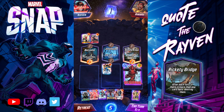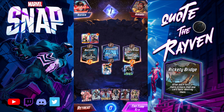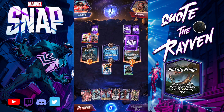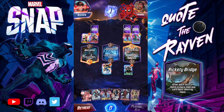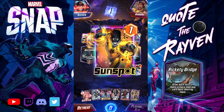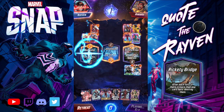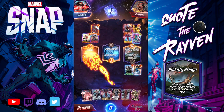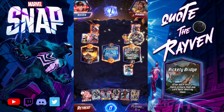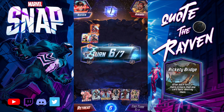I'm going to drop Dr. Octopus and pull all his cards out. Ronin, Magneto, Sunspot, Okoye — and pretty much all destroyed, that's going to destroy everybody. The only problem is I lost my Mr. Fantastic and also lost the two power I had there.